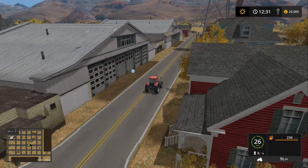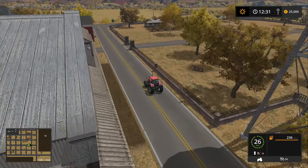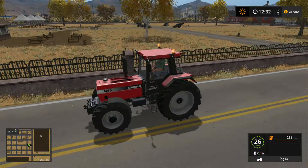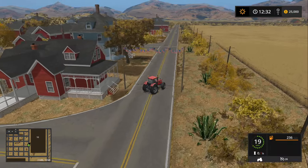Oh, we got an egg sell point here. Very nice. Got some cannons over here on the right — it's kind of cool, like a little car park thing. It's pretty neat. More American flags hanging about.